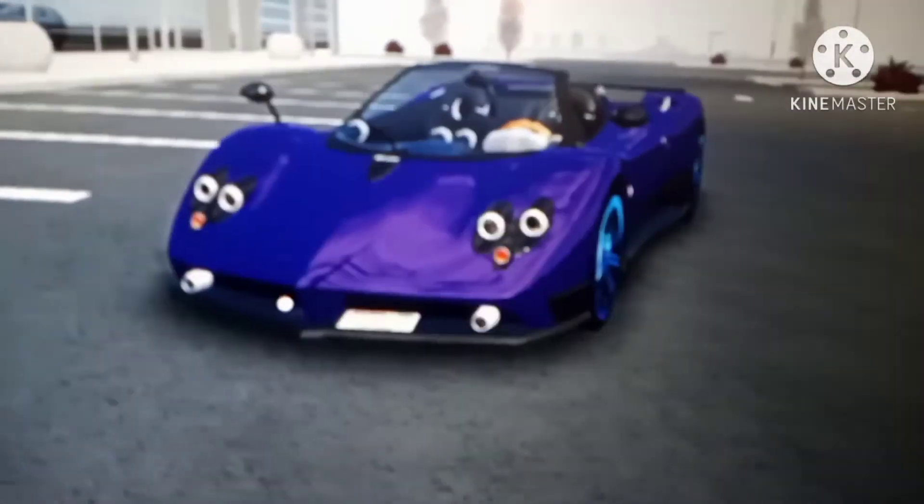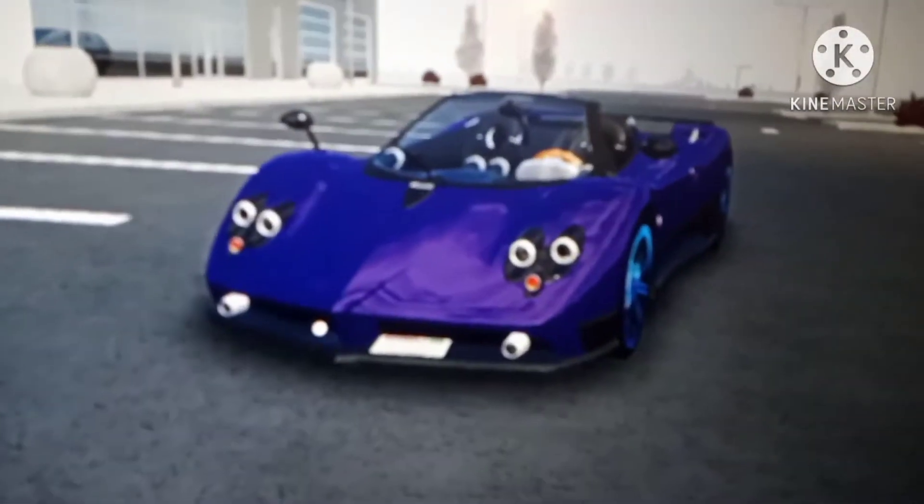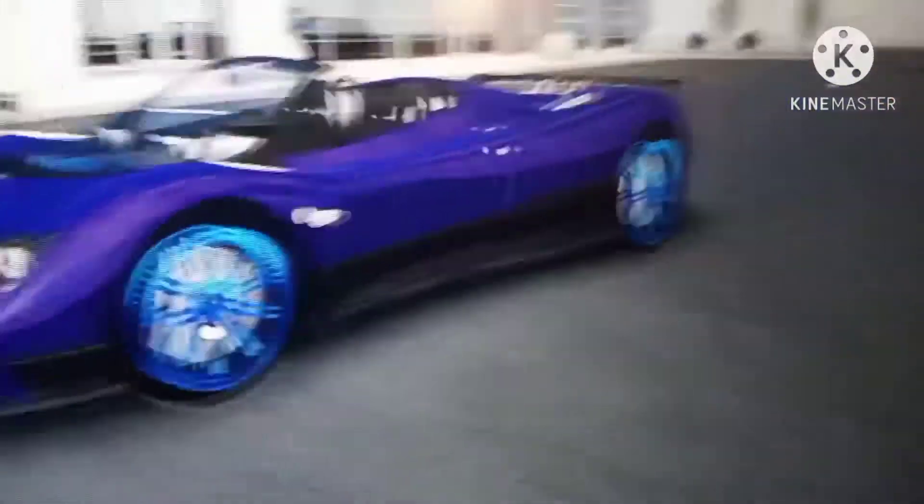First car: the 2007 Pagani Zonda Roadster. I actually showed this in Blox Wheels' video - shout out to him for letting me help him film his video with the Zonda. And I added blue rims to it, so now I'm gonna call it Super Swag Purple Tacky Zonda, because the purple and the blue rims don't match.